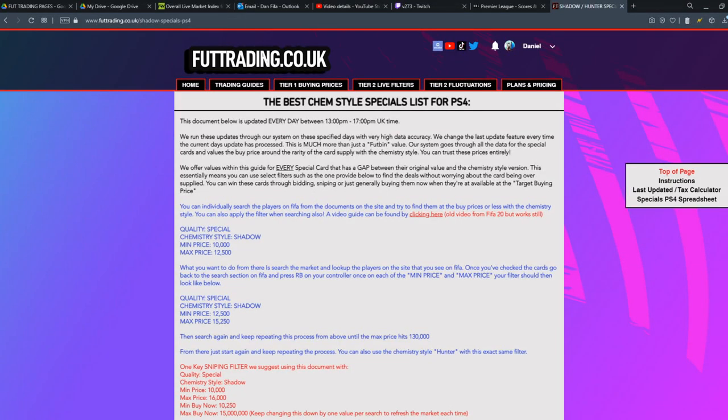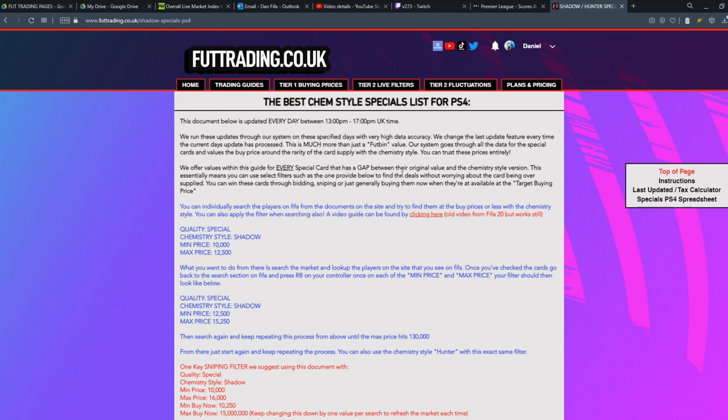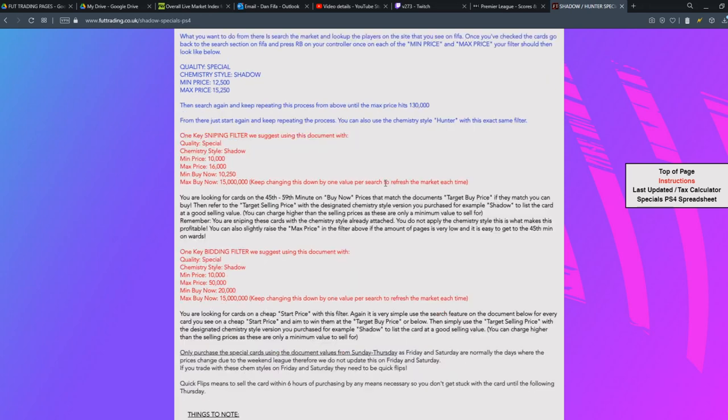This is the start of Episode 3 of the 0 to 1 million series using foottrading.co.uk. Today, now that we have a good budget, we're looking at tier 1 buying prices on Shadow Hunter specials. What I'm going to teach you will be essentially the same for Xbox and PC on how to use these spreadsheets, though there are instructions on the site you should read before you continue.